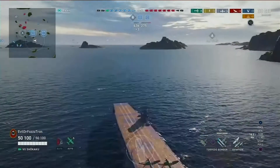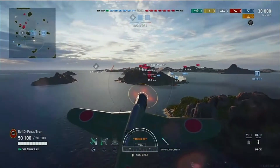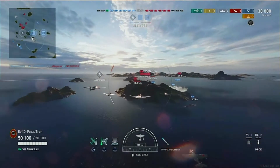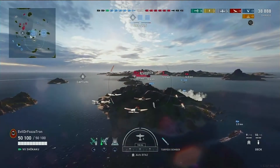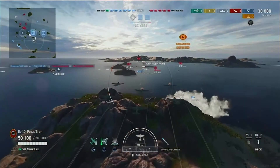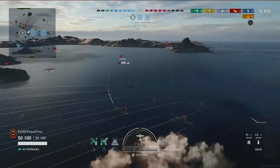Looking at the roster, we see that the Lexington, Massachusetts, and Ochakov are all in a division - and that is a crazy strong division. So it's going to be a priority to knock one or two of them off to weaken the communication between the enemy team. As you can see, almost the entire enemy team is in the northwestern quadrant of the map, and they're really just putting themselves in a terrible, terrible spot.